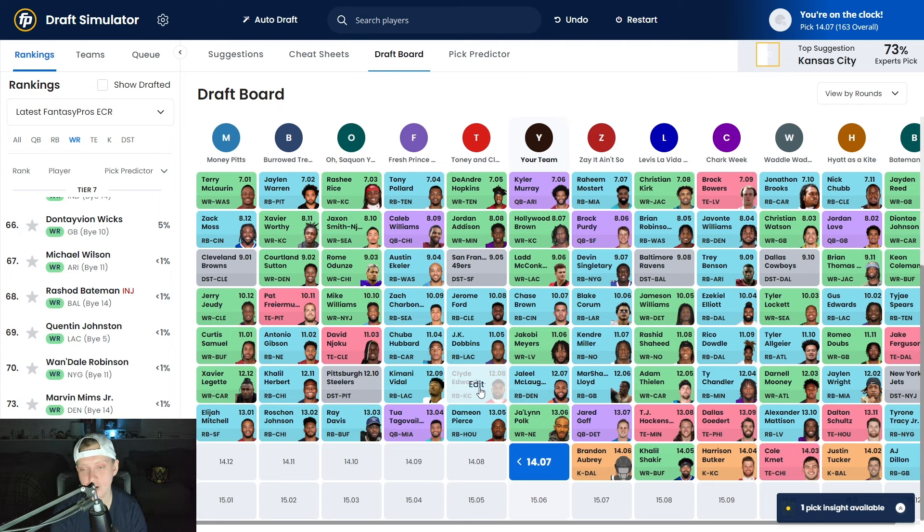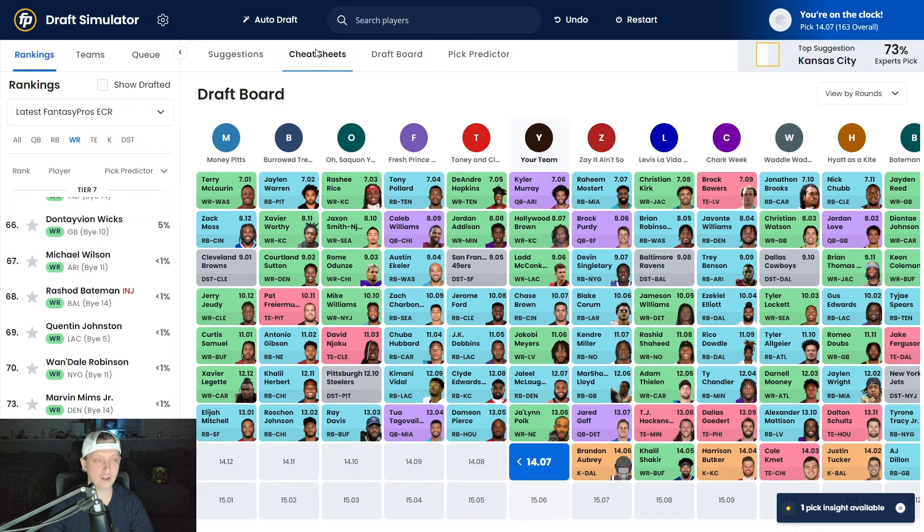After Jalen Polk: Jared Goff, TJ Hockenson, Dallas Goedert, Alexander Mattison, Dalton Schultz, Tyrone Tracy, AJ Dillon, Justin Tucker, Cole Kmet, Harrison Butker, Khalil Shakir, and Brandon Aubrey.